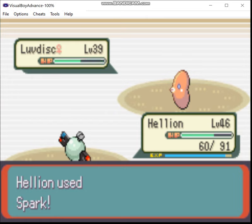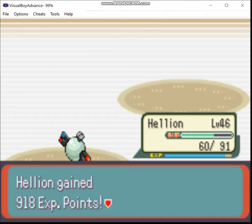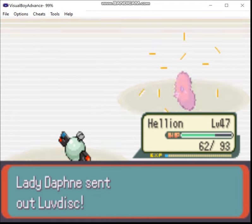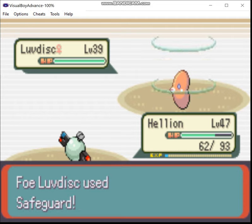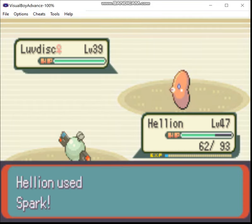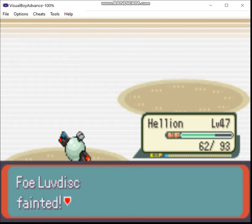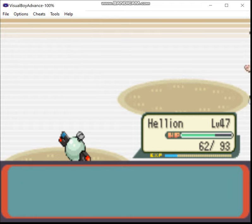Yeah, and that's the thing about this particular Magnemite — it has a Rash nature, so it's going to take extra damage from special attacks. I could have tried to go shiny hunting again, but I didn't feel like spending the next week or so trying to find one. I've found that the only times I'll really find shinies are when I'm not trying to — unless it's a fixed encounter you can just farm over and over again, like the Electrode in the Team Aqua Hideout.